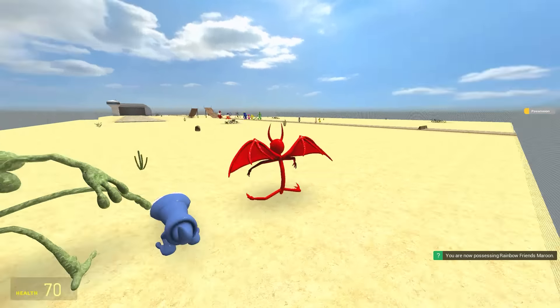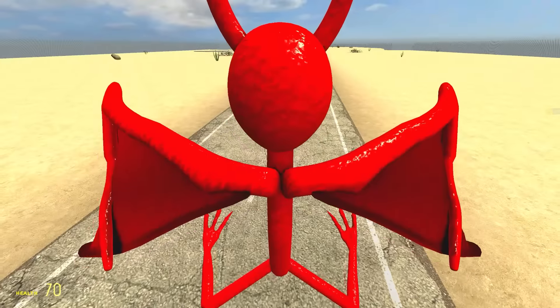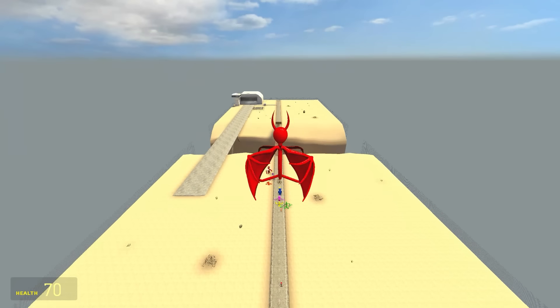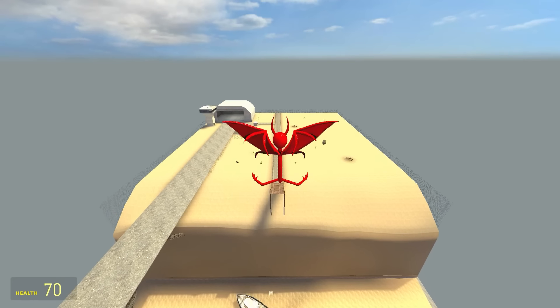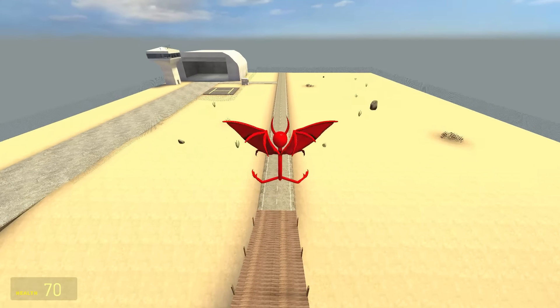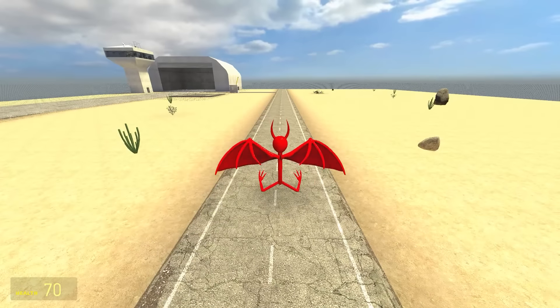Up next is Maroon - he's a demon, look how he swims, look at those back legs. He thinks he's a frog, but sir, you're the devil. And if I remember correctly - yep, one of the best jumpers. Have we got our first one across the bridge? I think we have. Oh my goodness, he smashed it! Easily in the lead.